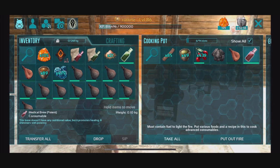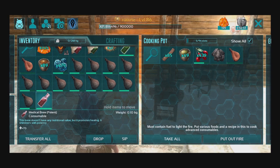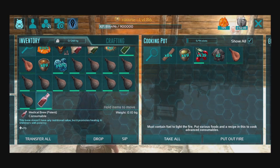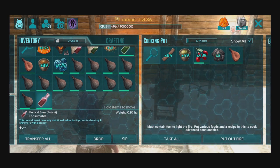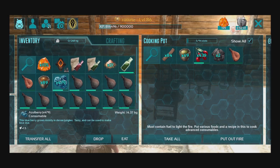All cooked. Now we have one more medical brew potent — very useful for running caves. They do take two hours to spoil. But you can always bring it on a quetz and park your quetz at the side of the cave, and make sure it doesn't spoil as fast in a refrigerator or serving bin. Let's go ahead and craft the next one.